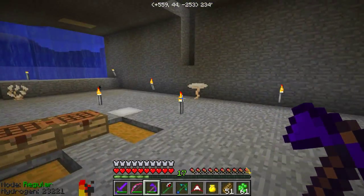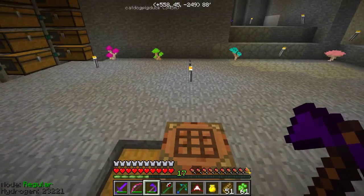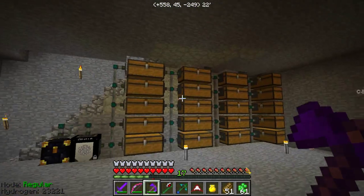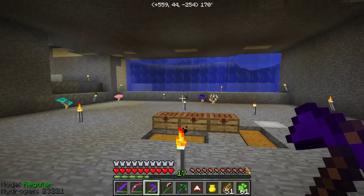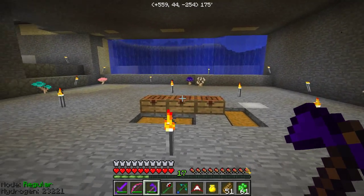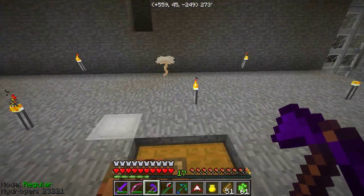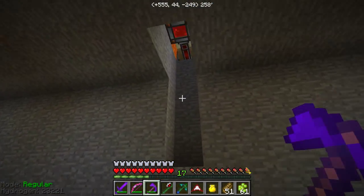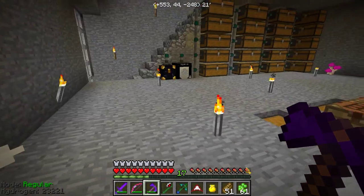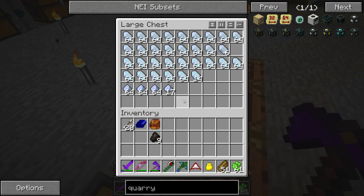Anyway, this room down here is where I want to make our ME system. I'm going to jump right into that so we can just dump all our junk in there. I'll have to attach deep storage and stuff to it as I go along. Let's just get the basic thing made for now — I can fine-tune it off camera. First, I figured out where I've got to hook up to for power, and it's going to go up there.